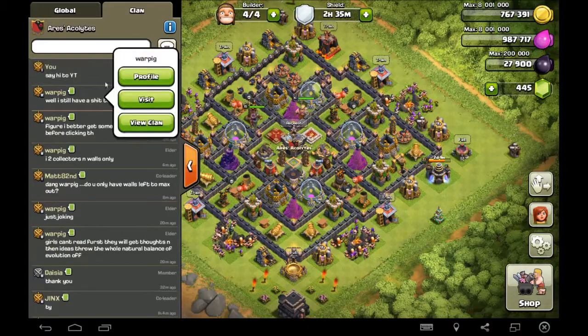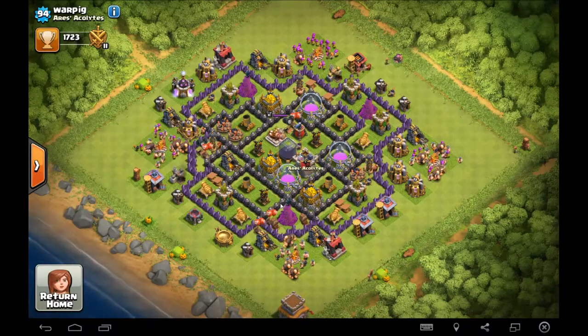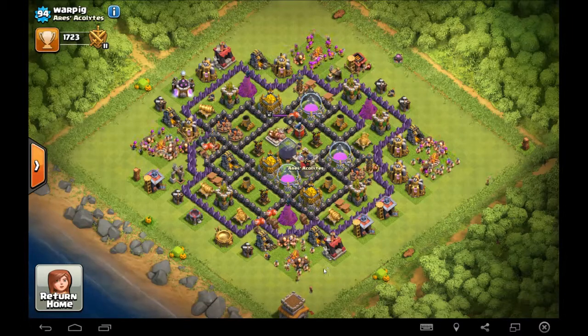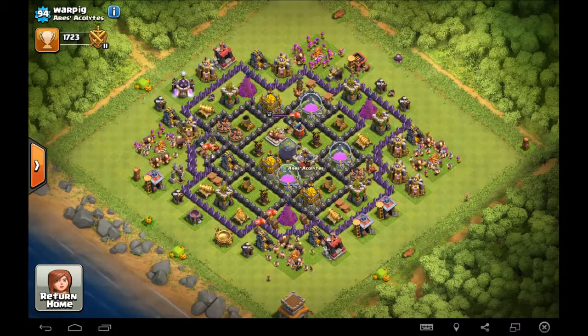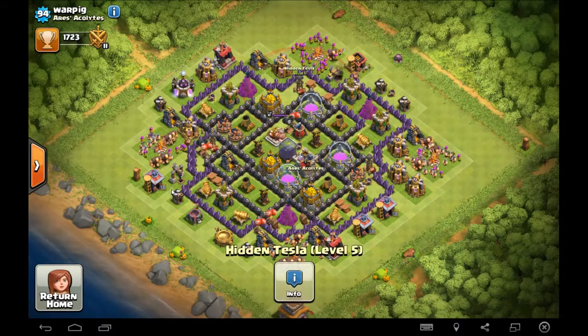Looks like War Pig is getting pretty close to finishing up his Town Hall 8. He's got Valks and Golems left, so he's definitely got some work to do as far as research goes. He's got a lot of walls going and looks like all his defenses are maxed out — looks like all his Teslas were the last thing to be done. Good job to War Pig there.